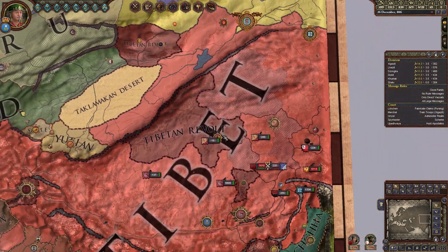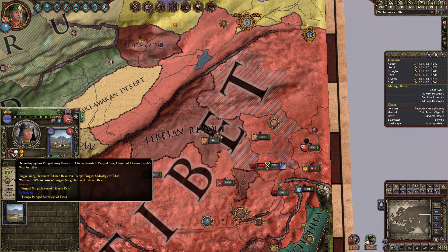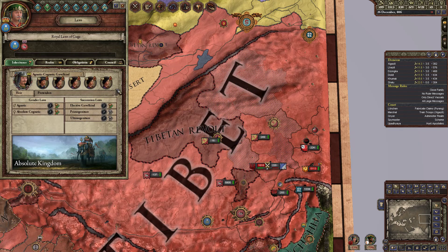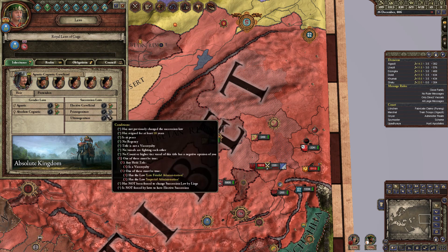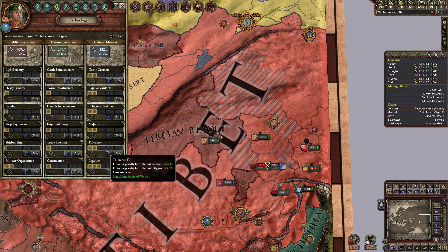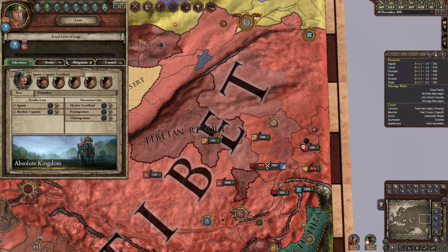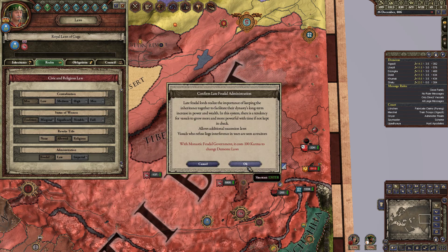Tibet is currently in revolt and so are our vassals, actually. Oh, you've been imprisoned! This means that I can... I need late feudal administration — which means what? I can't implement it right now. Fine, let's change it. Cost 100 karma — I have 800, so that's fine.